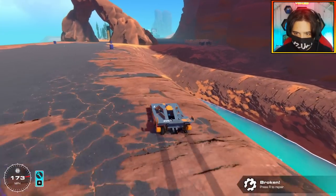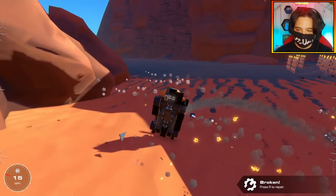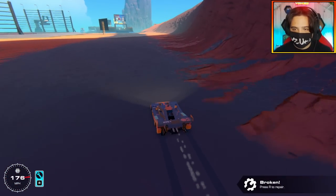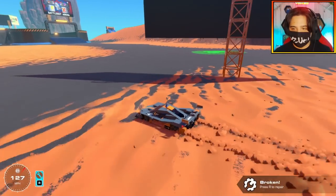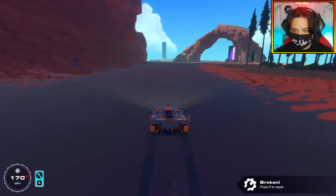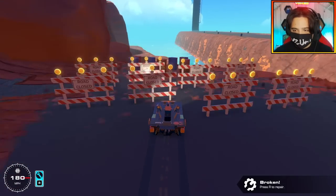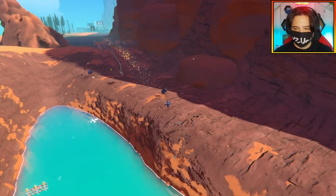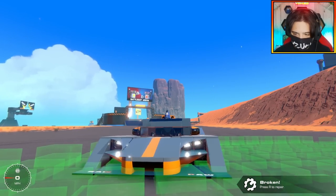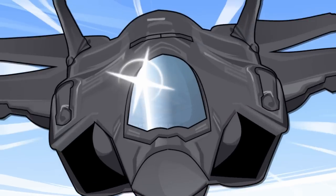Let's see if I can weave through these barrels. Oh no, we've had a crash. I got the perfect test for the speed here — we need to drive all the way over here, go around this pole. My traction isn't the best on the sand. I'm gonna smash through all of these barrels. I went flying — super cool. It just looks amazing. That's an amazing build you got there, Zam. Very nice.